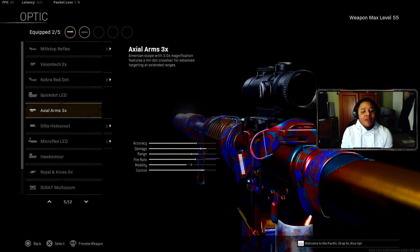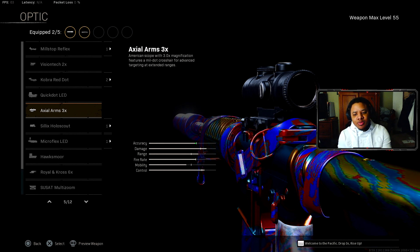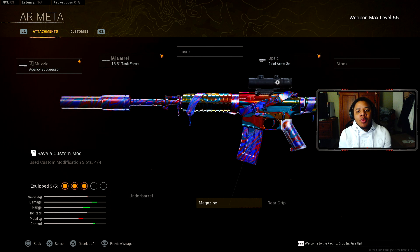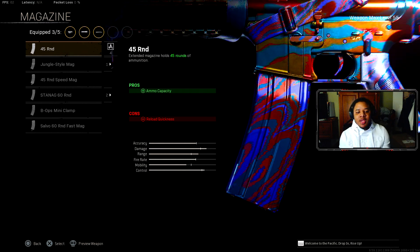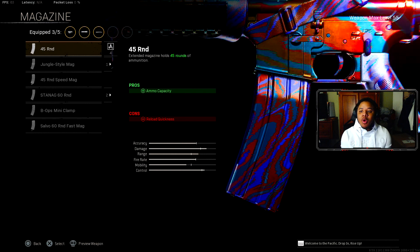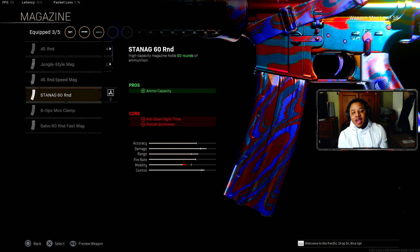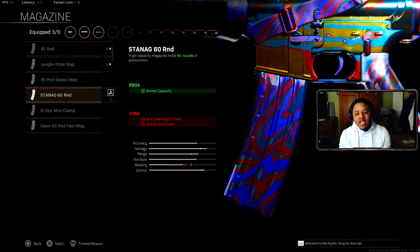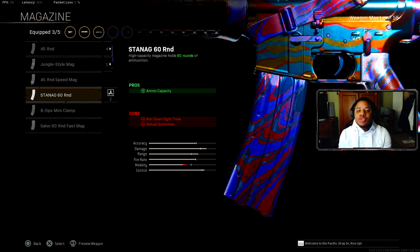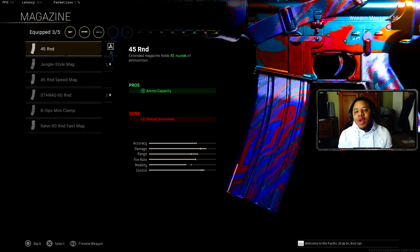For the optic, I feel the Aim 3x scope is the best for the XM4 and most other Cold War guns. For the magazine, I personally prefer the 45-round, which doesn't hurt your ADS speed much. The 60-round gives more bullets but does slow your ADS. If you're in bigger modes like Quads or get rushed often, the 60-round is the better choice. For solos or duos, the 45-round is solid.